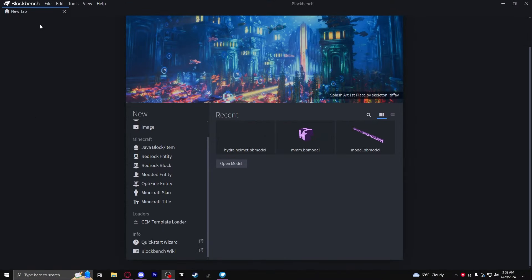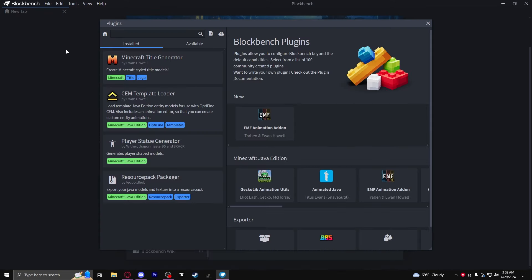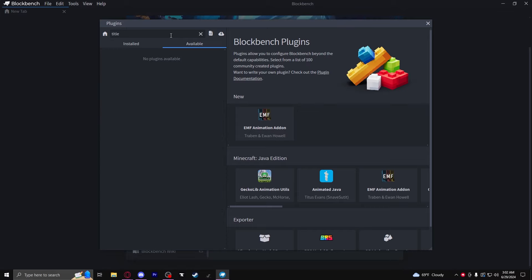As you can see, I've got Blockbench here. In order to install the plugin, you would go here, click Plugins, then go to Available, and type in 'Minecraft Title Generator' — it would pop up there for you to install.